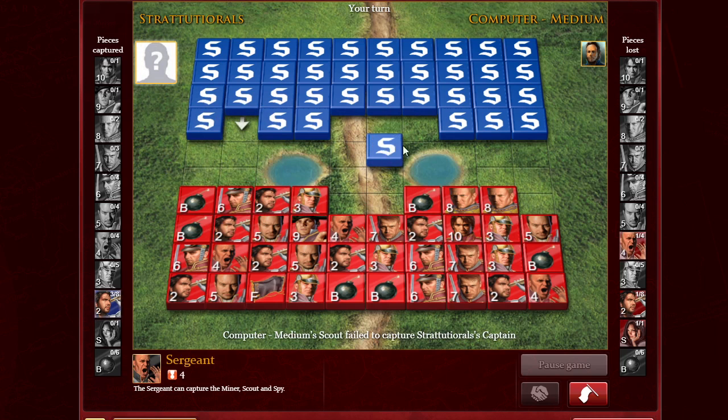Next we have the lieutenant. The lieutenant does the same as the sergeant but it can beat the sergeant, which is a four. It loses to a six, a seven, an eight, a nine, or a ten, but it beats a spy, a two, a three, and a four.